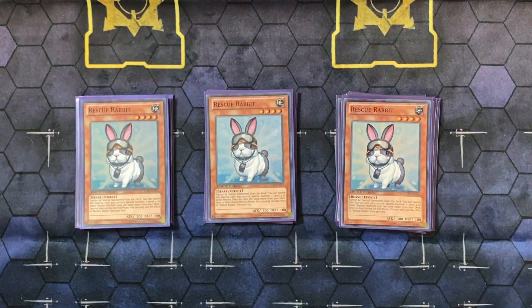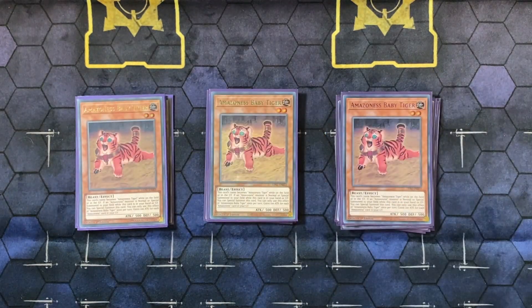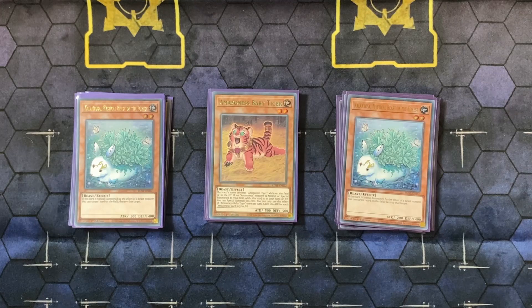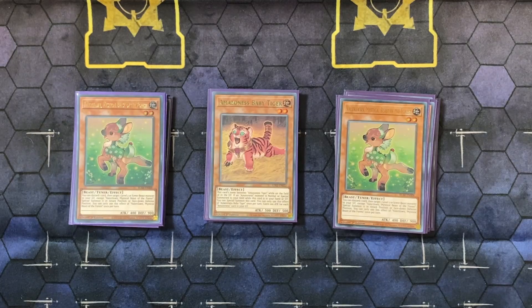Three copies of Rescue Rabbit to special summon your Rabi and get you into a rank two play. Then three copies of Amazonas Baby Tiger — this card just loops itself, coming back from the grave every time you summon one. Really, really good card just for generating rank twos. Two copies of Kalantossa — you want to summon this on your opponent's turn to pop a card; it's just solid disruption. Two copies of Veriforn, your standard level two Tuna.